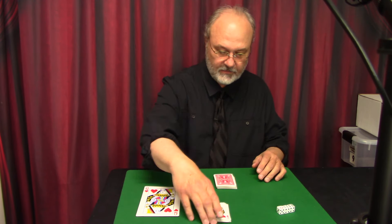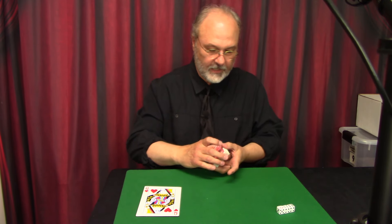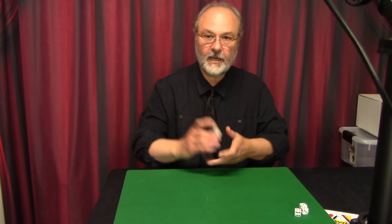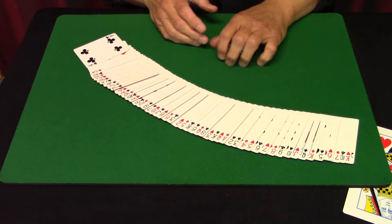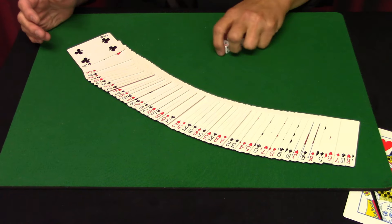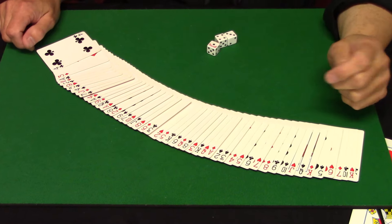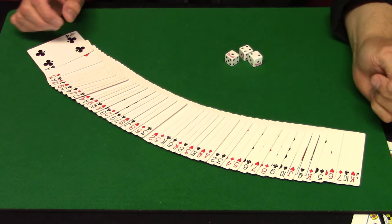Very, very easy to do trick. This is pretty much self-working. Here's the setup. We have our prediction card, regular dice, and a deck of cards that's set up a special way. I spread them out originally so they can see it's a shuffled deck — because it is shuffled to a point. The first few cards are in a special order, but the rest of the deck is relatively shuffled and it all looks shuffled.